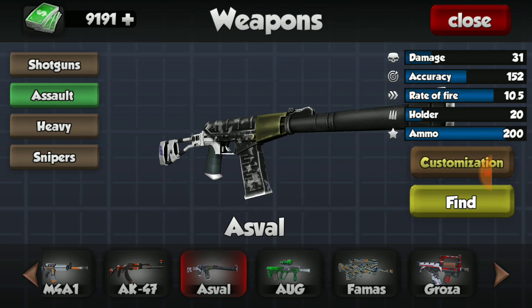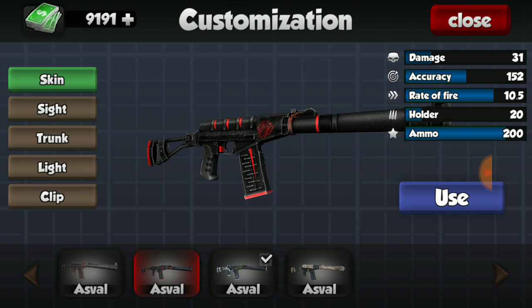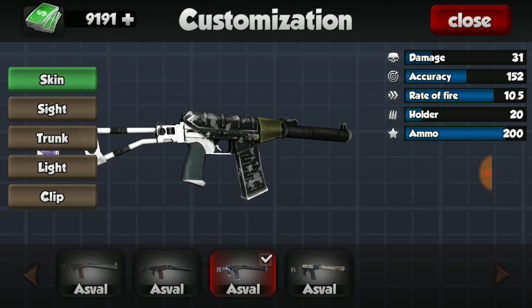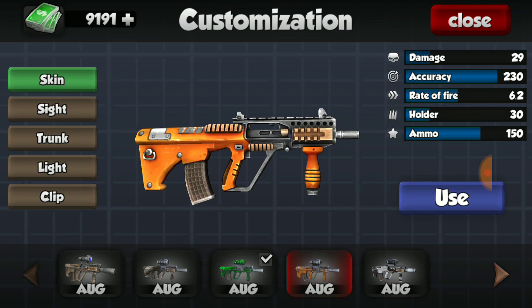For the AS-VAL, I do have all three skins and I'd just like to say they all look absolutely gorgeous. This camo is amazing looking, the red and black is also pretty nice, and the third one is average but definitely not bad by any means.